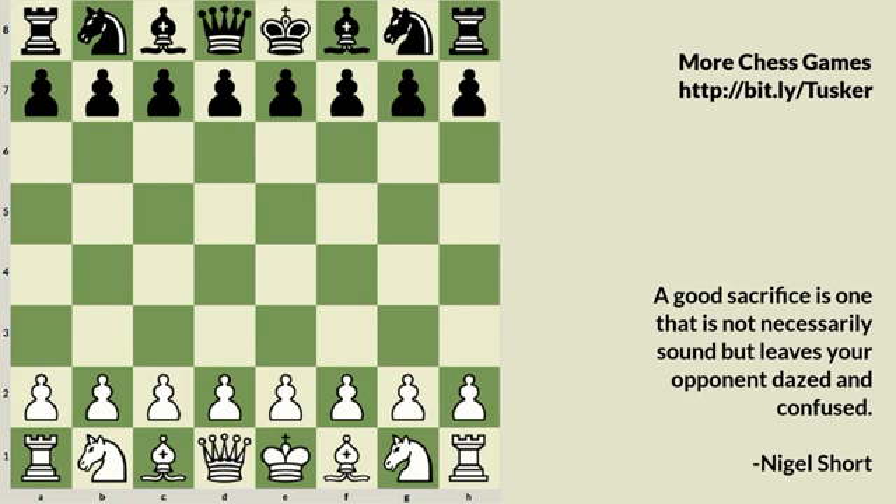Today we are going to look at a game played in 1977 in London between a fairly young Nigel Short, only 12 years old at that time, against Anatoly Karpov. Karpov was at his peak during this time. Short played the Mora Gambit against Karpov with White pieces, and Karpov had the Black pieces.